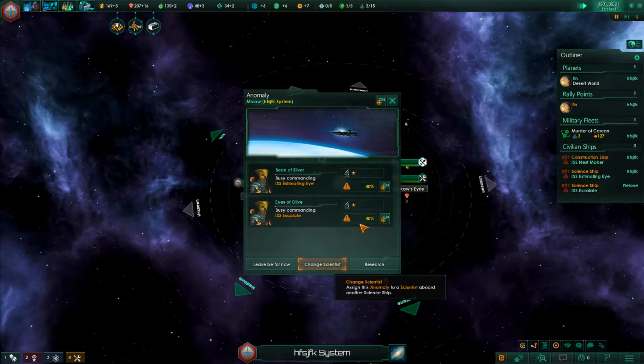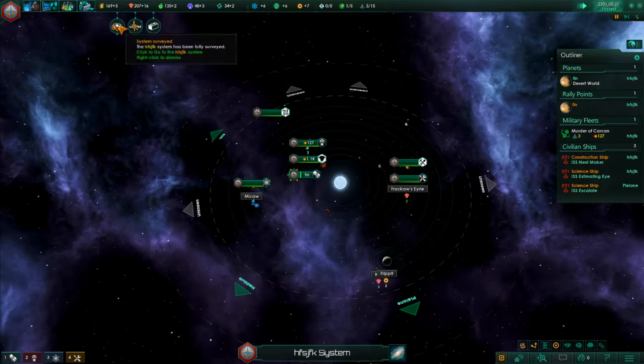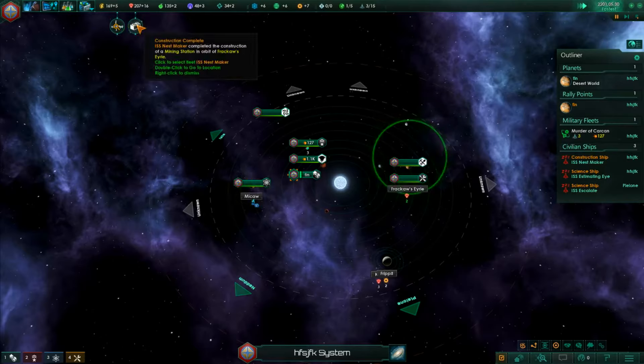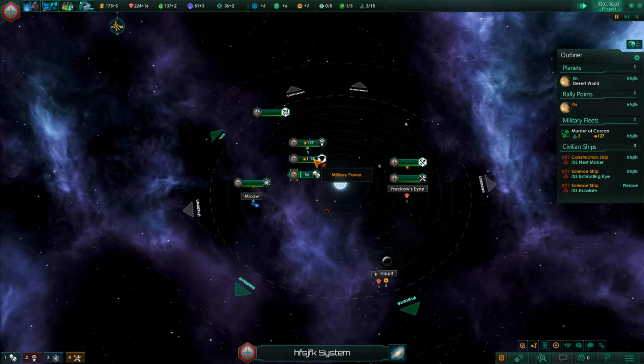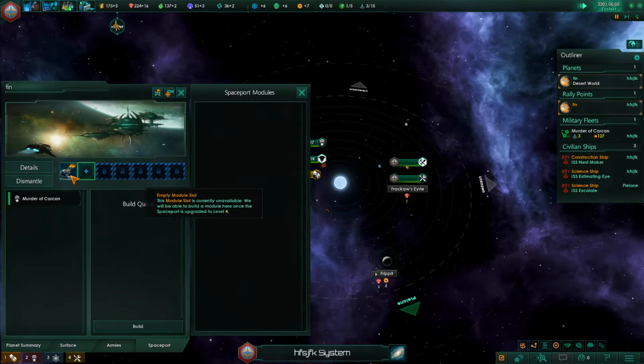I'm going to check if changing scientists will improve the odds - it will not. I don't like those odds so I'll leave it for now. Let's go to our spaceport - we can't build anything there right now.